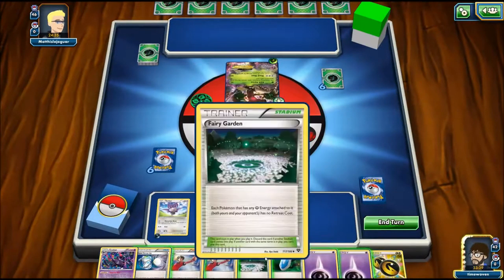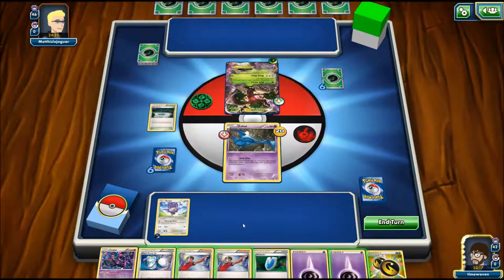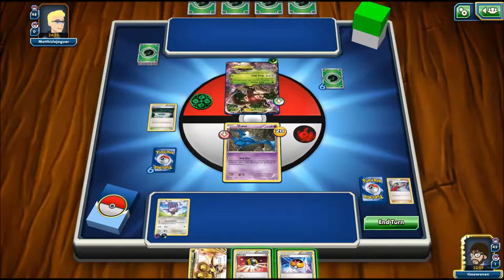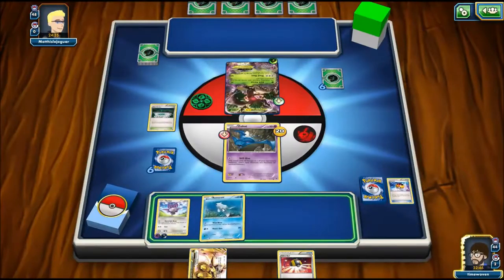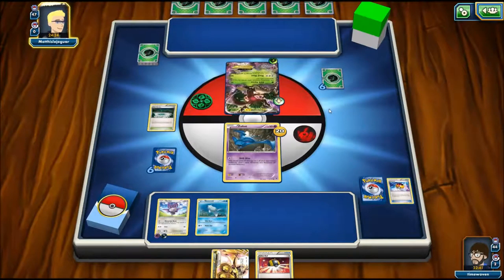There's a Grass Energy going onto the Trevenant, giving it Dark Force - the Defending Pokemon can't retreat during your opponent's next turn. That's not very good for us. We're taking 20. We're going to play the Fairy Garden. I almost think I might have to Judge here because I need the Noivern or a Golbat. I've got tons of energy and other stuff but this is still not a very good hand. I'm going to attach the Psychic Energy to Noibat - kind of missing the middle ground for Noivern. I'll Level Ball and get a Remoraid so I can start hopefully getting the Octillery line in play so I don't get stuck with this kind of hand.